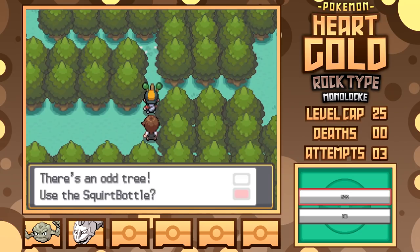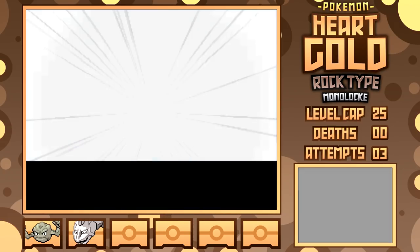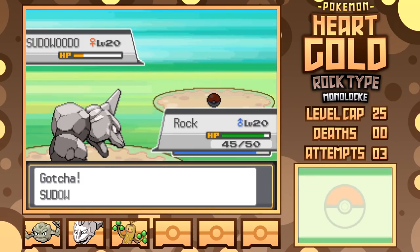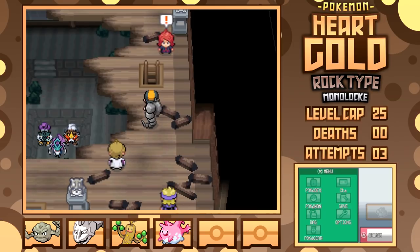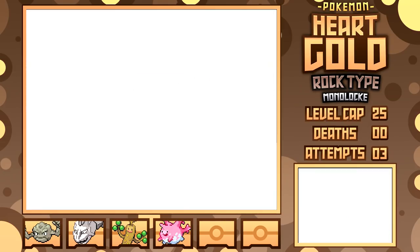There's not much between here and Ecruteak City, though I do finally have access to my third usable encounter in Sudowoodo. It does hit a bit hard with Low Kick, but I get it on my first Pokeball, moving back into the few starting areas for some more EV training before heading back to Ecruteak, since we've got a rival battle in the Burn Tower before I can fight Morty.